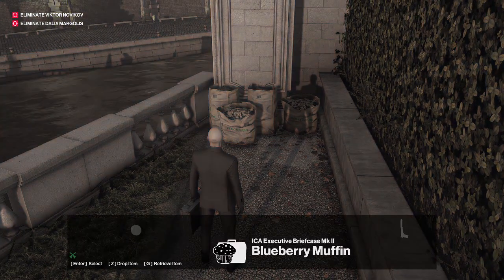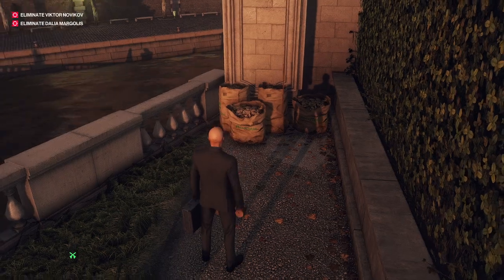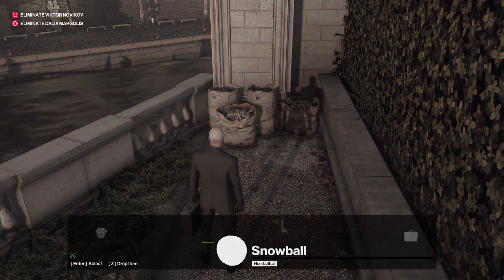What you need to bring is a briefcase with some blueberry muffins inside. We'll retrieve them now. And an optional snowball.